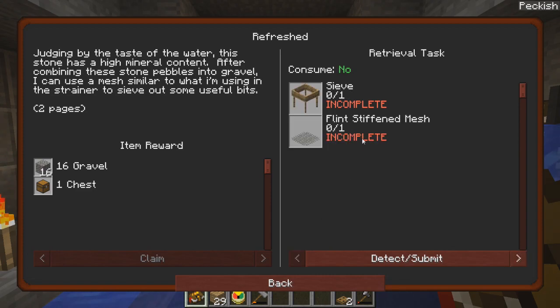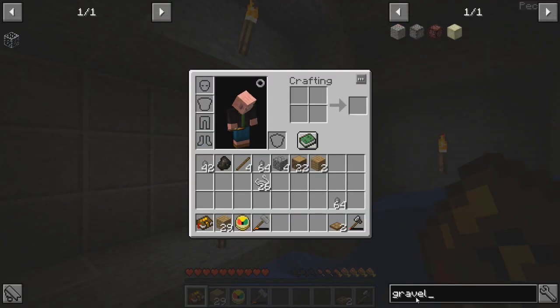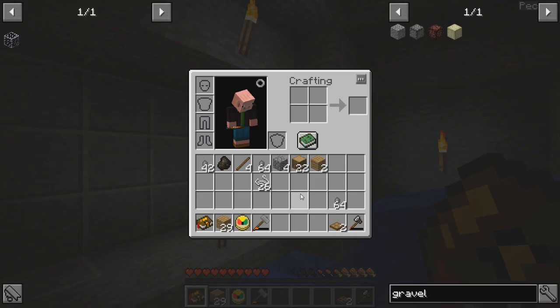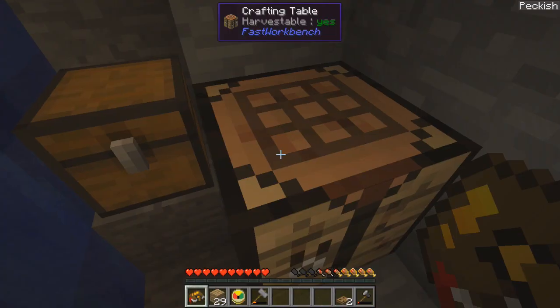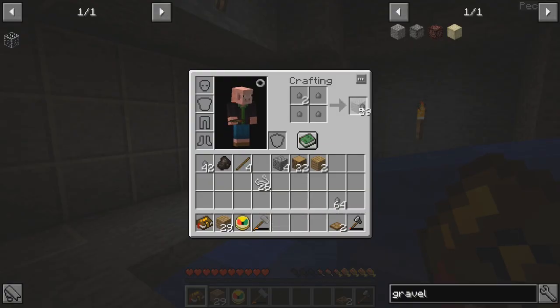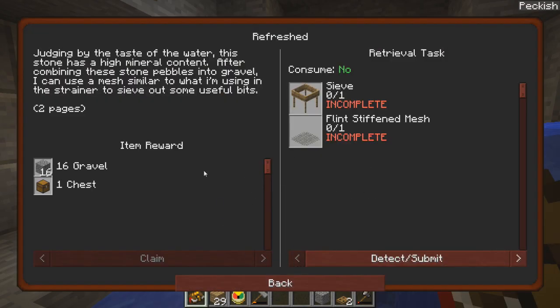Consume gravel, flint and flint stiffened mesh. Wait — after combining these stone pebbles into gravel, so I can make gravel? Let's find out. Stone pebbles into gravel. Oh, that's right — it was stone pebbles around a piece of clay to make cobble. So if I do that, that should be gravel. Okay, that makes sense. Although I guess it does — a bunch of rocks together is gravel, right?